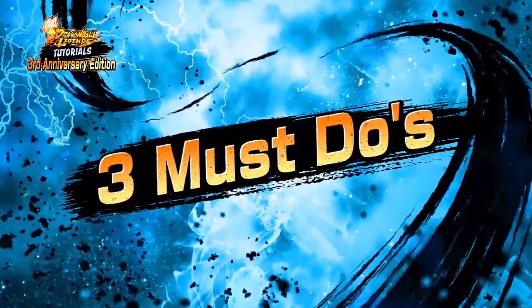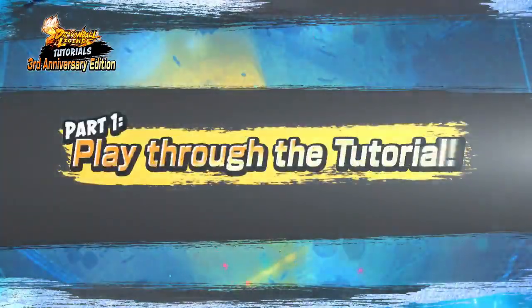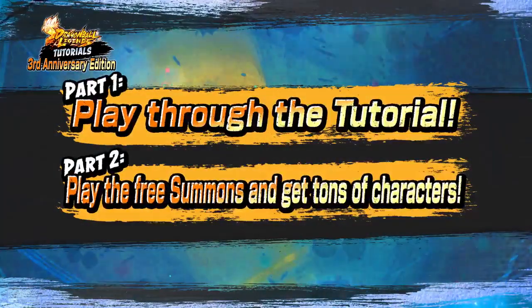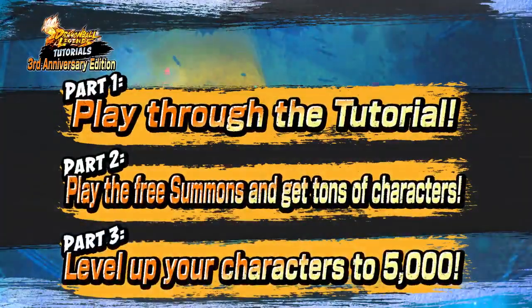Once you have downloaded the game, make sure to follow these three must-dos. Must-do number one: play through the tutorial. Must-do number two: play through free summons and get tons of characters. Must-do number three: level up your characters to 5,000. This will help you take advantage of the game, so let's get started.